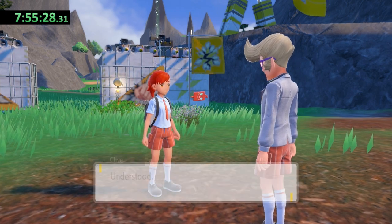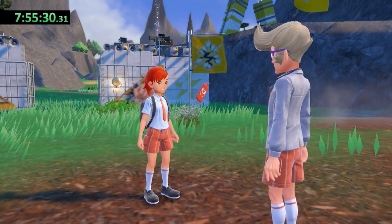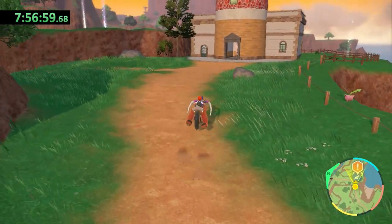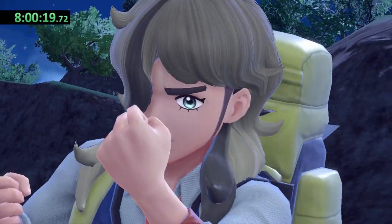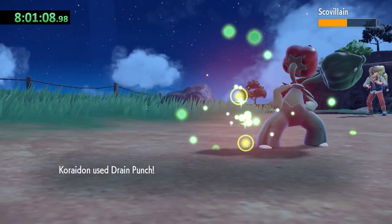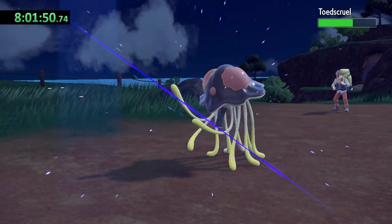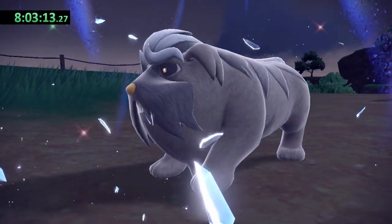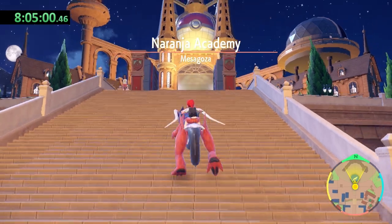To fully wrap up the Team Star questline, I need to battle the leader at the school at night. It's not quite nighttime yet, so I headed to the lighthouse to have a battle with Arven. At this point we've officially hit the eight hour mark. I'm able to clear through Arven's entire team with just one attack for each of his Pokemon, ending the Path of Legends questline. With the game time hitting nightfall, I can go finish off Team Star.